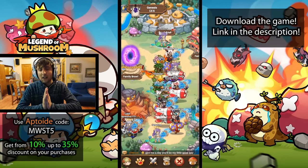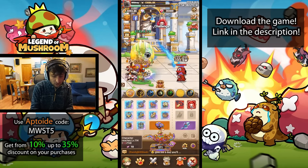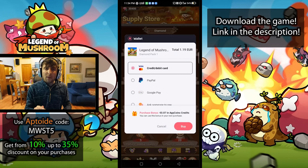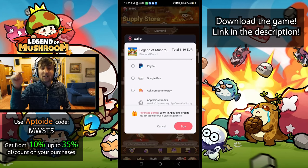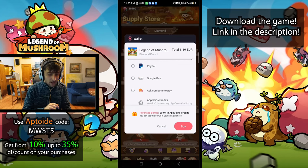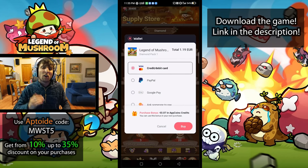Before you go, if you're not yet using Aptoide, you should definitely try it. You're going to get from a 10% all the way up to a 35% discount on further purchases. Whenever you make a purchase within Legend of Mushroom or any other Android game — or on your emulator on PC — you do so through the Aptoide Wallet, and that tells you how much of a bonus you're going to get. You get more bonuses by doing more purchases. You can also get a flat 5% increase on that bonus straight away by using my code in the description, where there are also guides on how to set everything up. It only takes about 5 minutes and then you start earning more value for your money. You get bonus Aptoide credits, and you can use those credits to make further purchases — basically getting a discount by multiplying the value of your money.